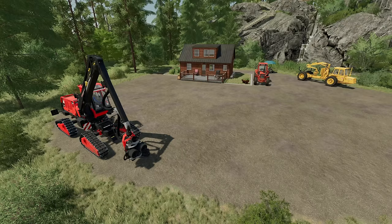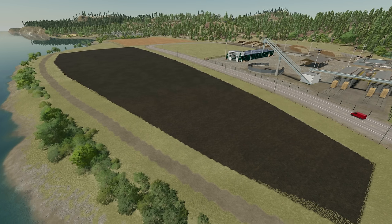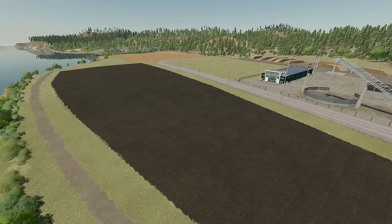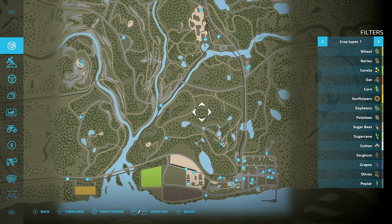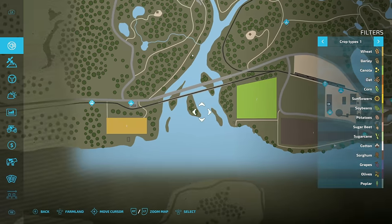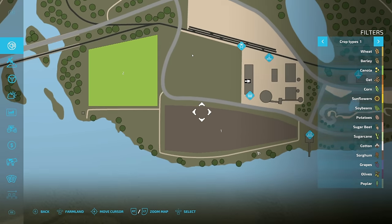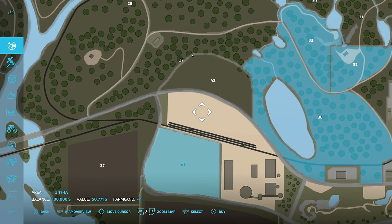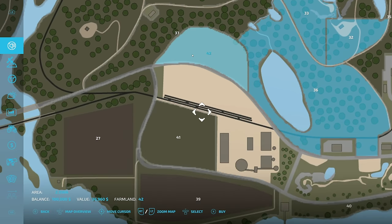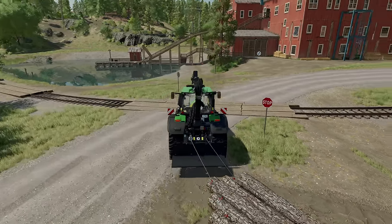Today we're going to take a look at the top 10 things you need to know about the new Platinum DLC. Number one: yes, there are actually fields on this map. We have three regular fields and two grass fields. They can be found on the bottom left hand side of the map. Over here we've got field number three, way across the river. We also have field two and field one over here, and on farmland 41 and 42 we've got grass fields.